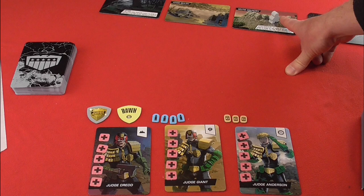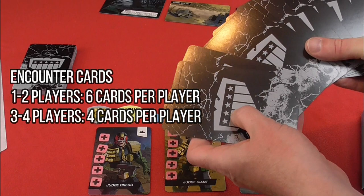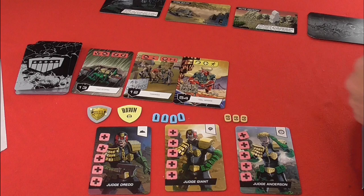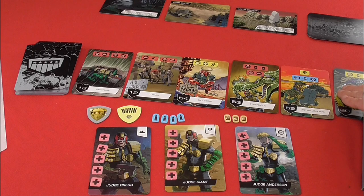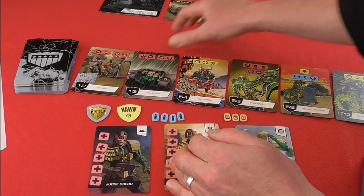Next, again dependent on how many players you have, you deal a certain number of Encounter cards to each player. The way the Encounters work is you each play a card, taking turns, until you have six cards revealed. Once those are revealed, you sort them into number order — you can see the card number order here, such as 12 and 13, 54 and 53.